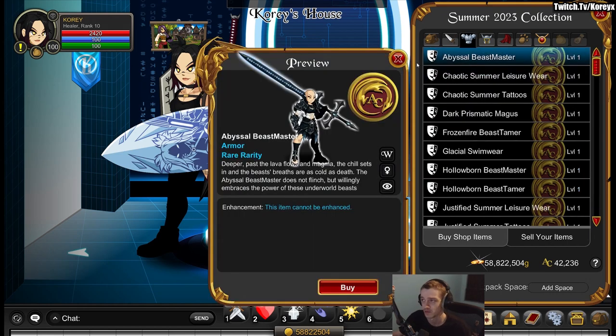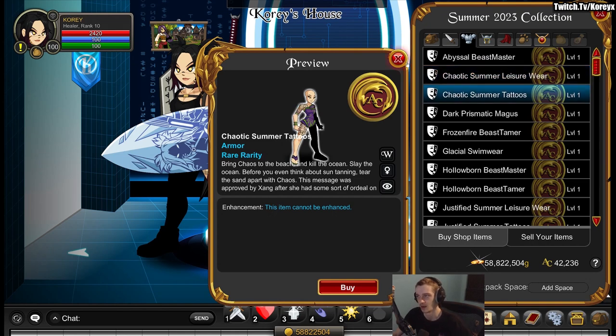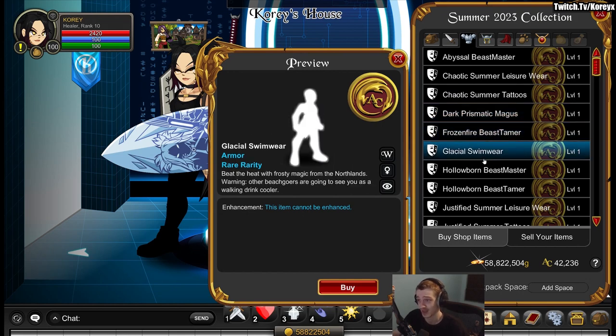Some of the stuff is available for gold. Most of the armors are around 800 or 900 ACs. Those flame gauntlets were 400 ACs apiece, which I think is pretty expensive for that.